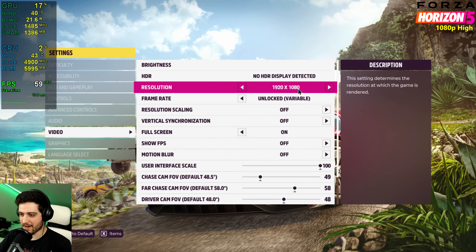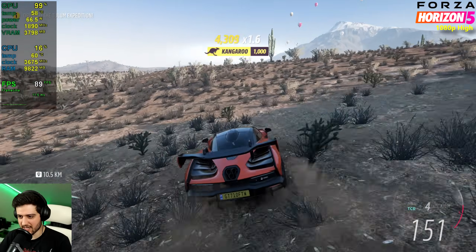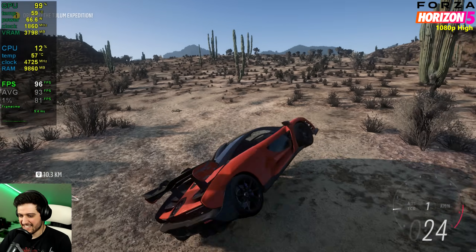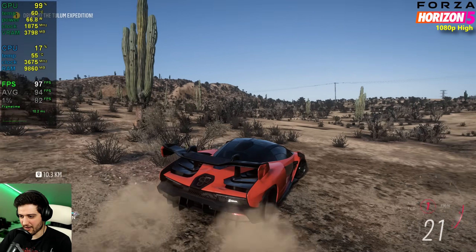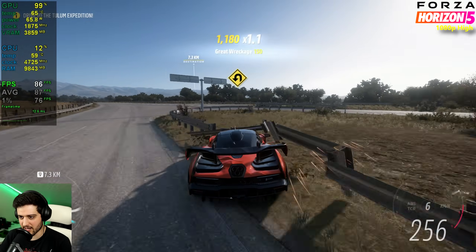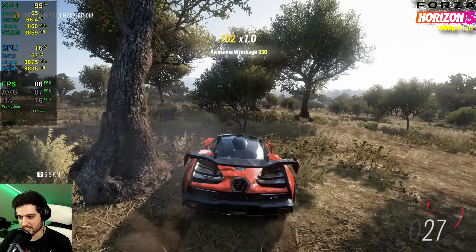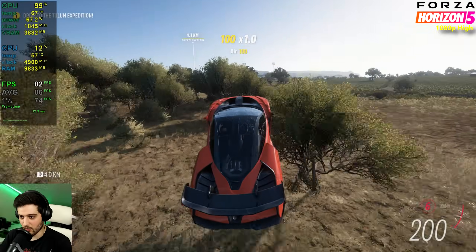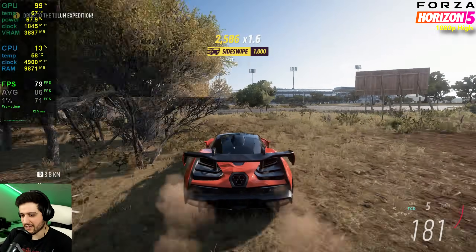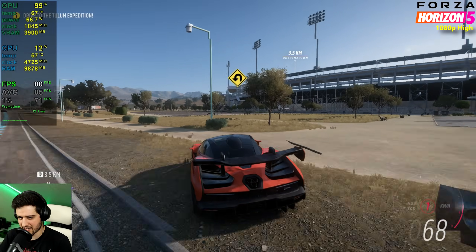First up is Forza Horizon 5 at 1080p using the high settings preset. We're heading to the most intensive area — a tunnel in the big city. It's performing pretty well at high settings. Moving to a forest area, which is usually intensive with all the bushes. If you want to play on ultra settings, you won't really get 60+ FPS all the time, but high settings still looks really good, so I'd choose these settings to play with the GTX 1650.